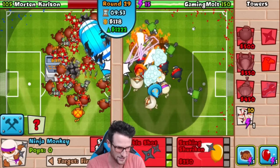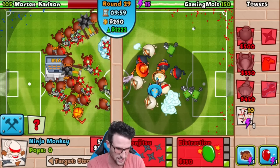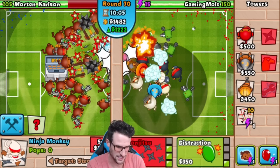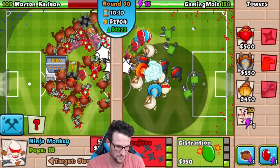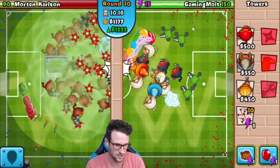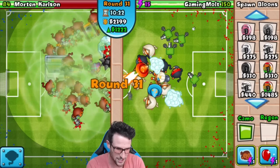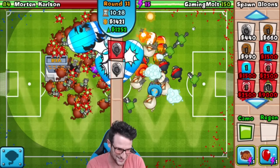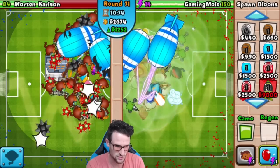He does have a lot of Boomerang Monkeys over there but look how fast we just took those MOABs down. We've got 1200 eco — that is definitely enough. Going to make another ninja with Balloon Jitsu, put Seeking Shuriken on that, not doing Distraction this time. Going to wait for the eco until we get Balloon Jitsu — only 50 away. There we go — he's targeted on Strong as well. Look at all those camos getting through over there! Since we've got so much money, going to send him some camo leads just to be punks.